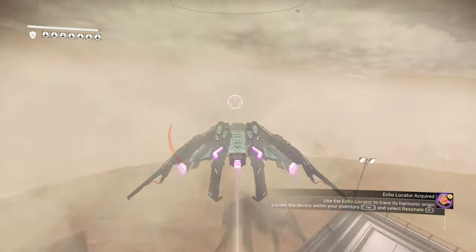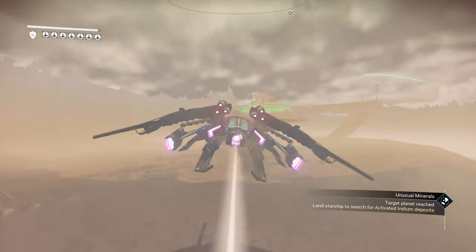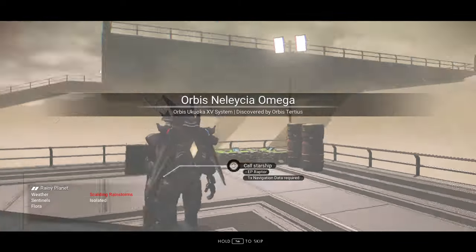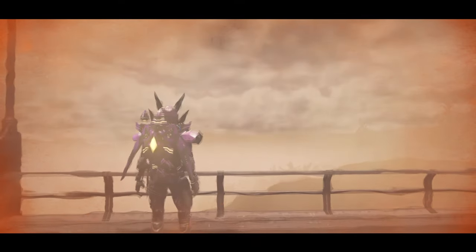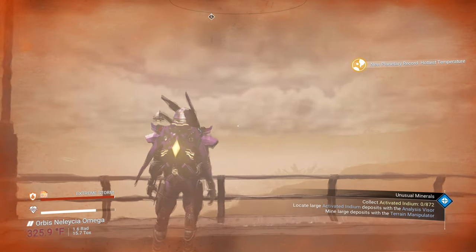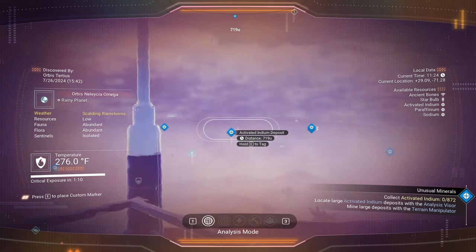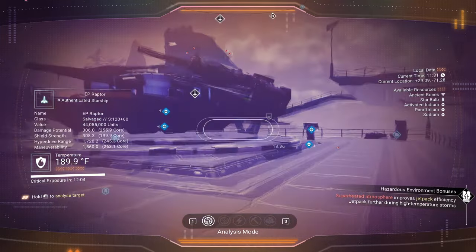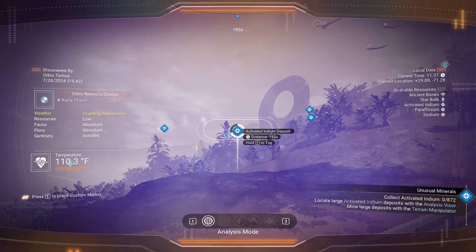It actually directed me straight to a landing platform — that is hilarious. The landing platform is not necessary but we'll use it. Scalding rainstorms, 325 to 326 degrees — I'd say that amounts to scalding. The temperature drops back to normal between storms. It's directing us to where the activated indium is. Looks like we've got a deposit at 305 units away, that's pretty close. There's one at 555, and another at 192 — that's an even closer one. We need 872 as you can see.